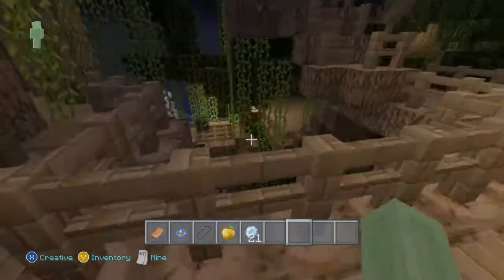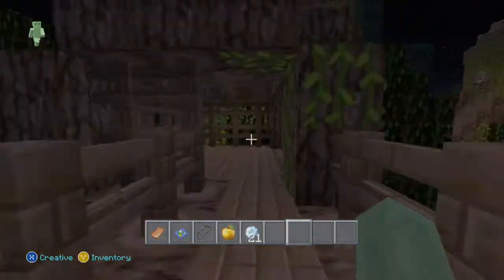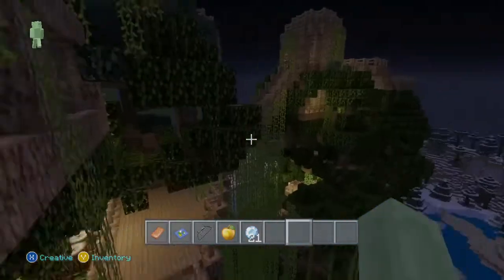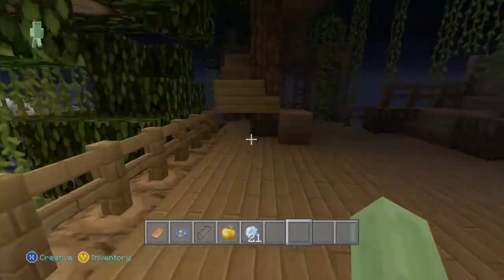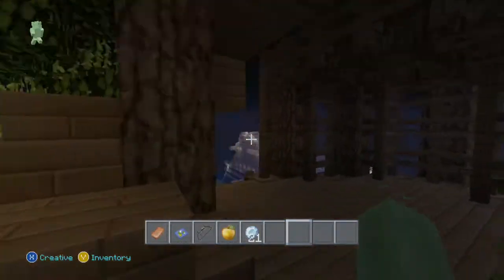They're everywhere, these little cabanas — that was my intention for this. You come around and up here you've got another cabana. Because this is a jungle, it's hot, so they've got to be really open. It's like one of the main floors.